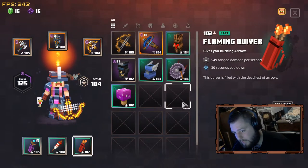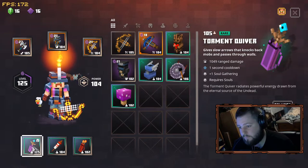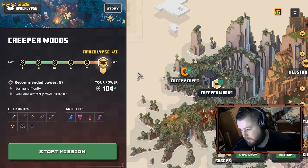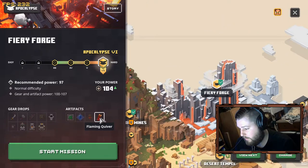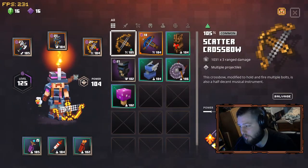You're going to want the flaming quiver. However, you want the fireworks arrow, and you want the torment quiver. You can farm the torment quiver in the Creeper Woods. The Redstone Mines has the firework arrows, and Fiery Forge has the flame quivers. Once you get those, you're pretty much golden.